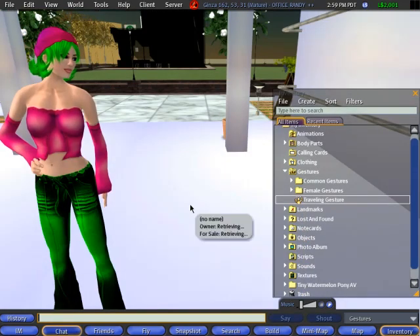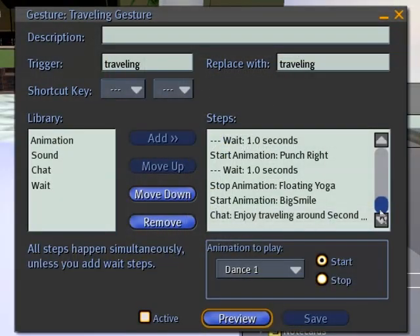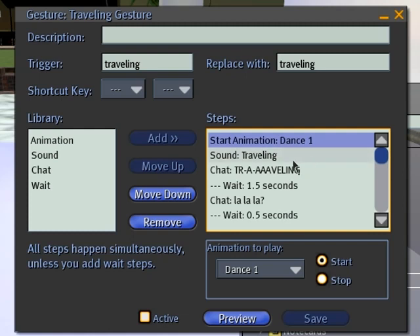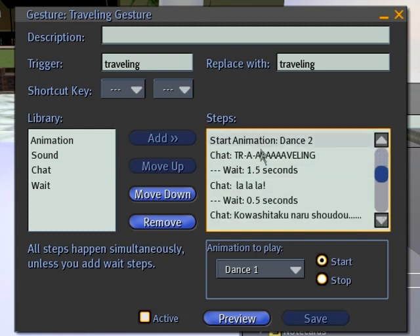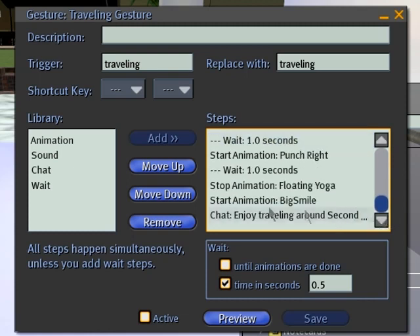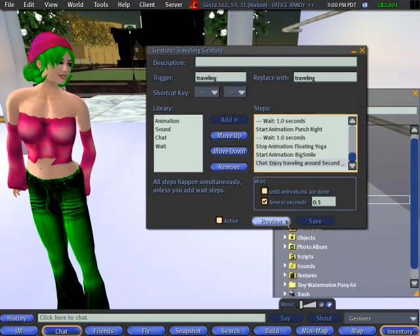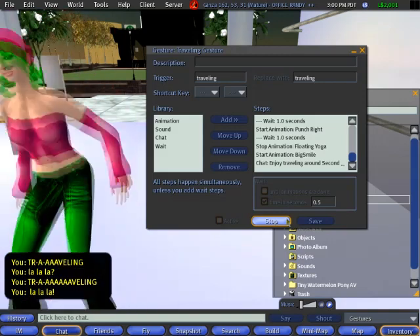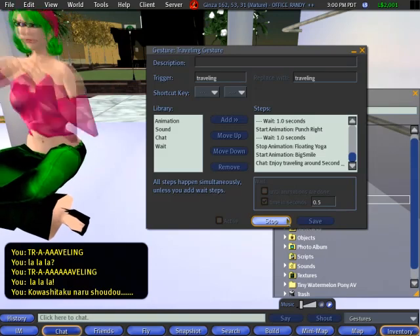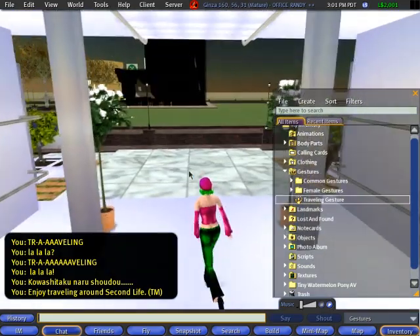If you're curious about how complex a gesture can get, here I have a traveling gesture by Avatar Absolute. Look carefully at all these steps — there are a lot. There's a dance, a sound that's the main soundtrack, and in the midst of it there are smaller wait steps and additional animations. It finishes with a line of chat. The end result is it's been specifically programmed so that the lines are timed with the music. See how those punches in the air at the end coincided with the rhythm? Go crazy and wild with your gestures!